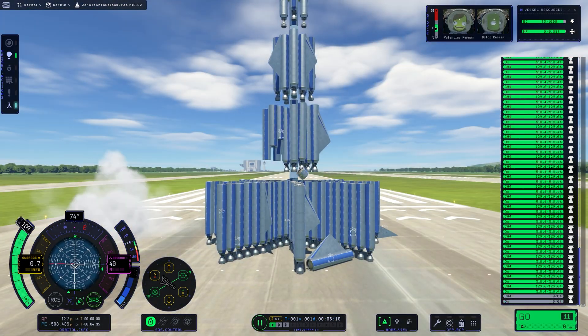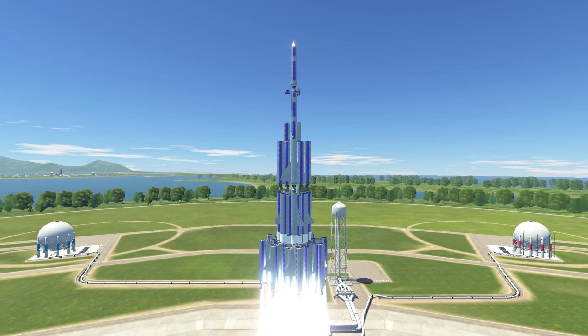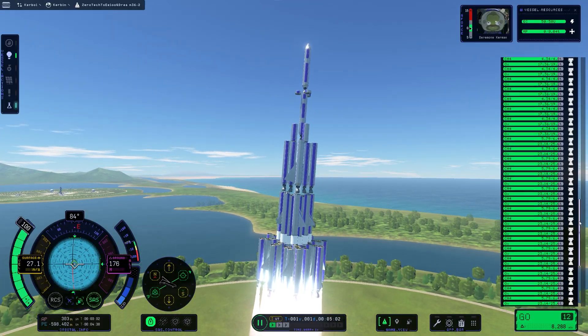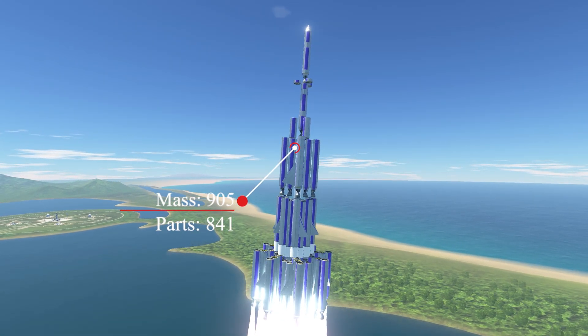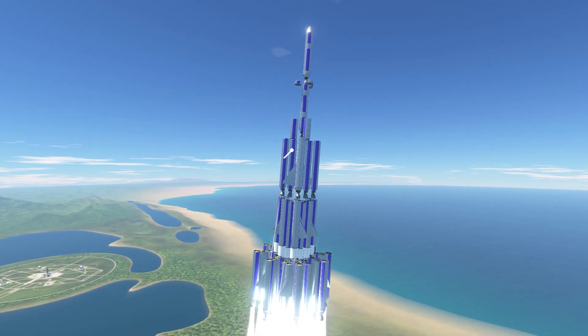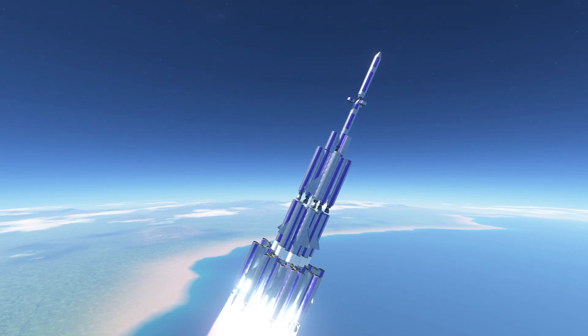Sometimes it would wobble to the point where the game's FPS would creep at around 1 frame per 10 seconds. Eventually we did come up with a very stable design. Finally the rocket launched without any problems and flew straight as an arrow, featuring 85 rocket engines, a mass of over 905 tons, and 800 parts in total — quite a large build for a starting rocket.